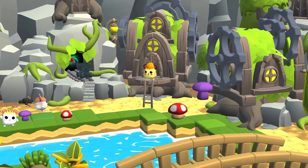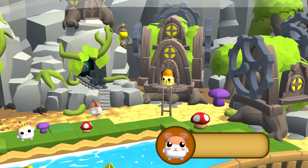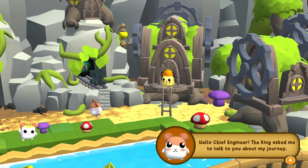So we're playing as a little hamster. The hamster responds: "I will do it immediately. It will be an honor to perform this task for my king and our village." The king says: "Thank you and good luck, and don't forget, the entire village is depending on you." No pressure! The hamster replies: "Thank you, my king, don't worry, I won't disappoint you." Now we've got to find the chief engineer.